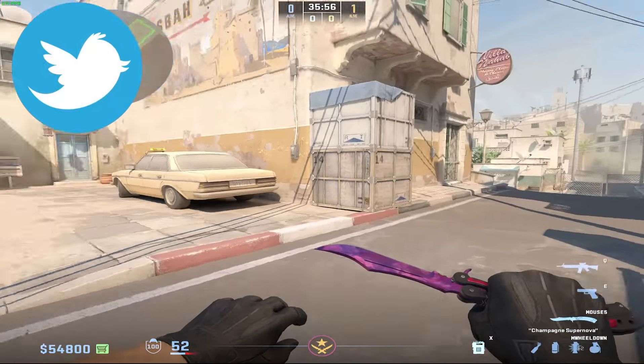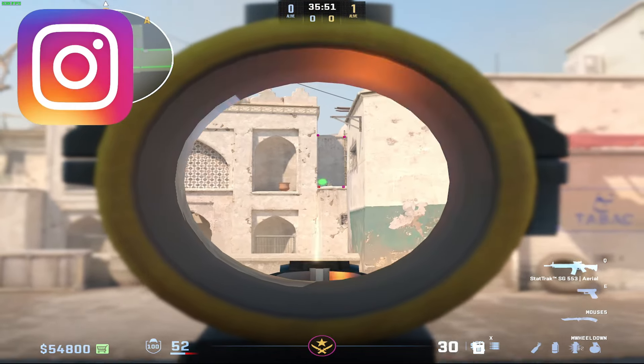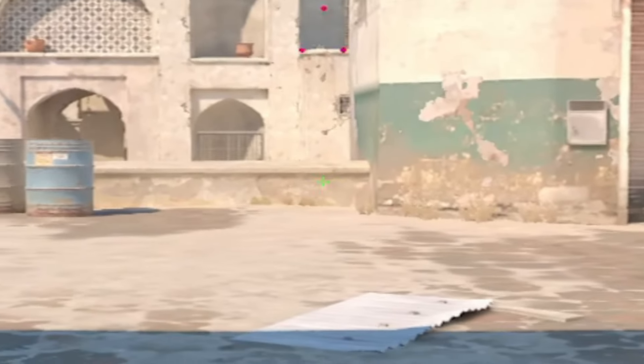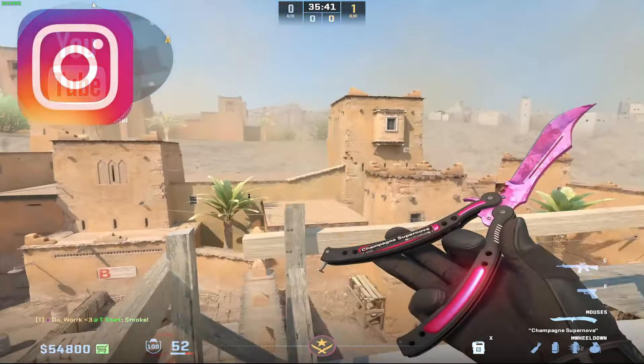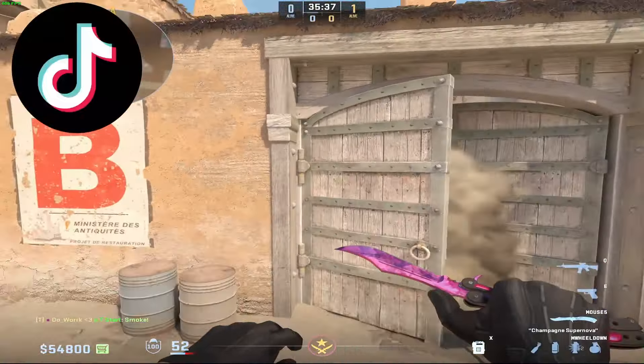These are pretty loose lineups, so regardless of your spawn you're just going to strafe over here and look for this gray rectangle. Aim roughly in the middle, maybe just slightly up from there, and before you hit this half wall you're going to run-jump-release. It's going to fly over this building and, as long as it clears the building, it's going to smoke off doors beautifully.